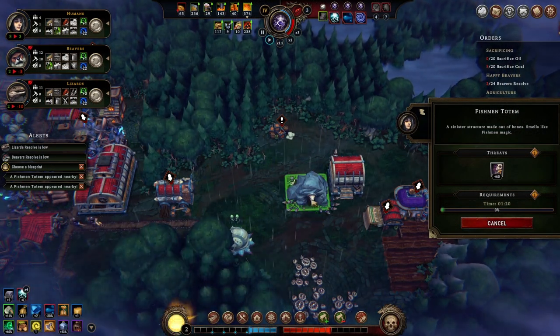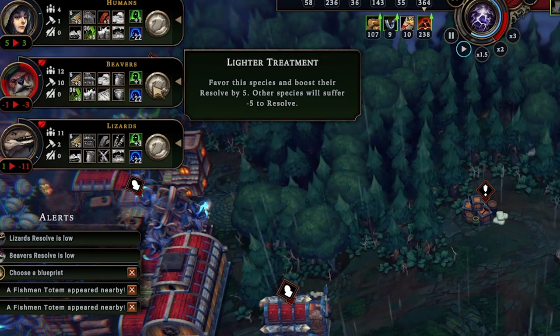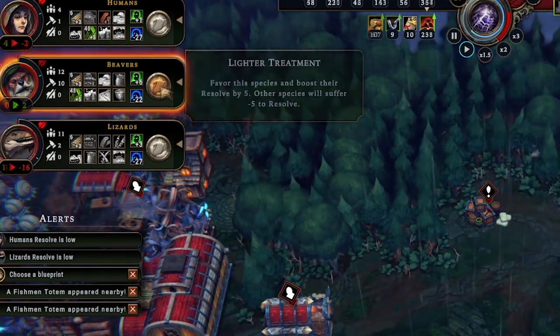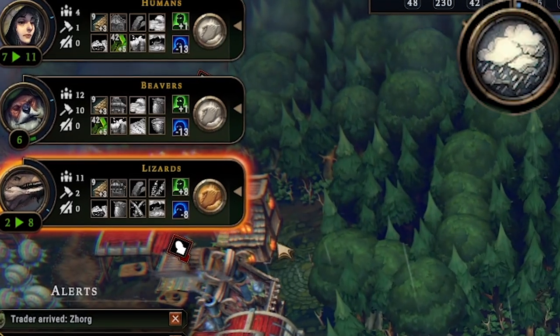The next storm arrives and it's almost halfway done. We clear out the fishman cave in time, though there's still one fishman totem increasing hostility by 60. One of our beavers is in a pretty bad mood so we give him lighter treatment, which reverses it. One lizard is considering leaving but it looks like a bluff — the storm should be over before they leave, and yes, that was the case.